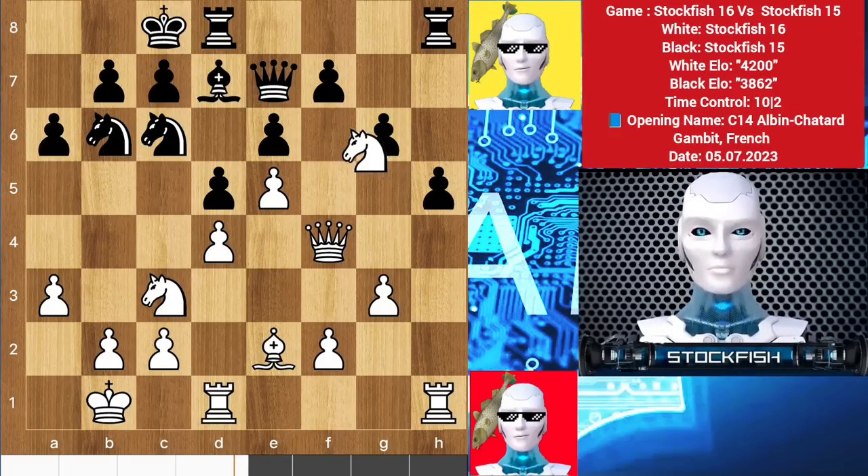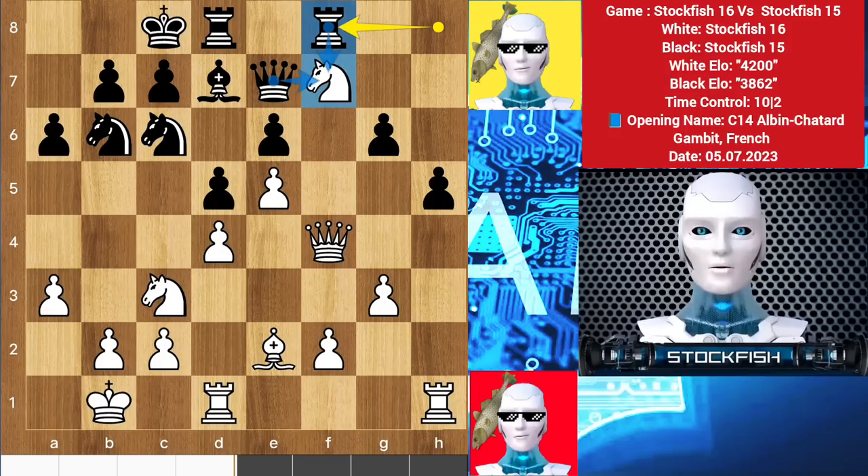Bishop e2, castle, knight takes pawn — he gives me the pawn with a rook fork. Here comes the killer move: rook f8 to target the knight with two pieces.